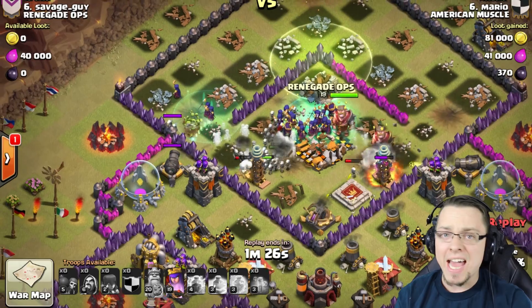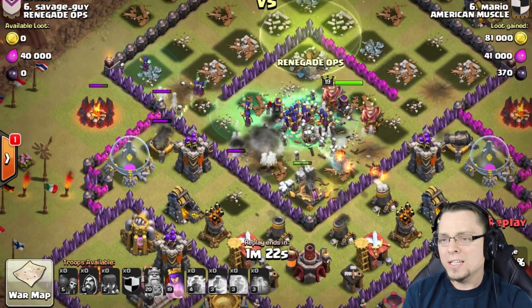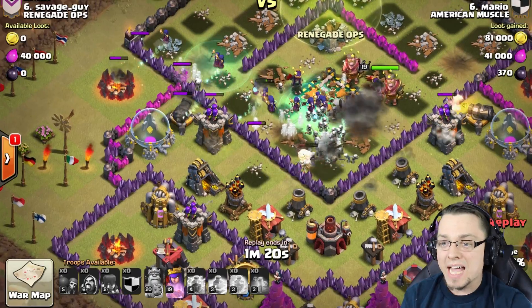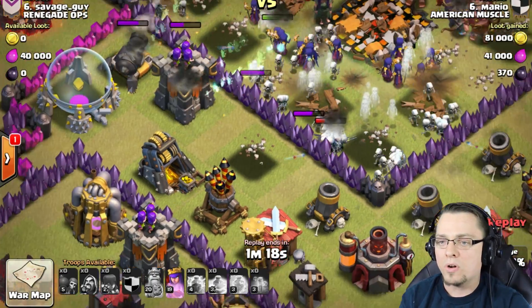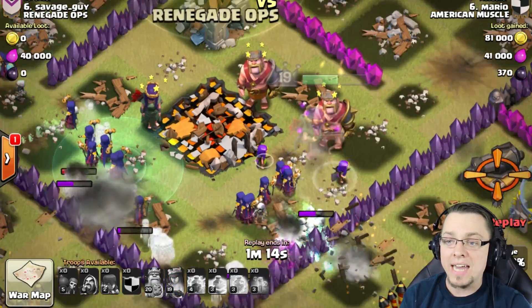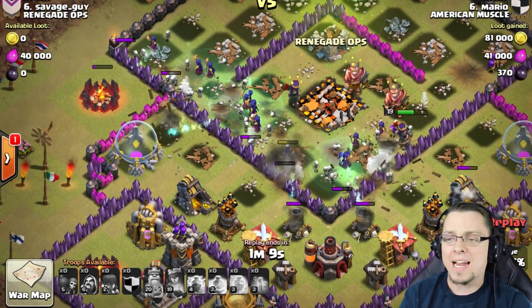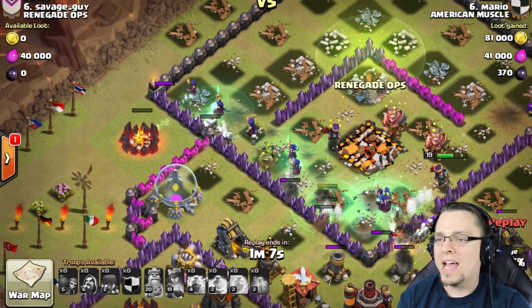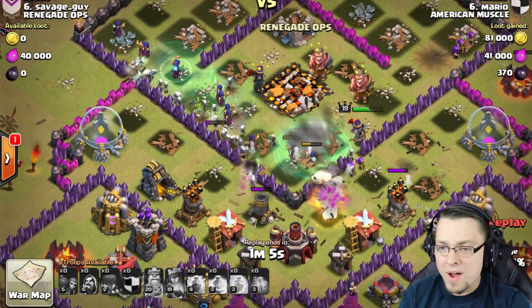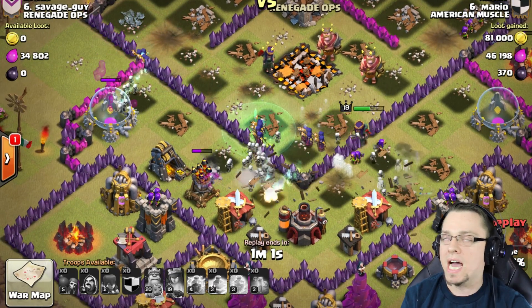Each Witch summons eight Skeletons. If he had 19 Witches times eight, that is an insane amount of Skeletons. He did Lightning Spell this Mortar right here and is going to continue cleaning everything up. That Cannon is shooting that Archer Queen, but he did pop her ability to get the Cannon off of her, and she took it out. No one can stop this armada of Skeletons - this is like the Army of the Undead.